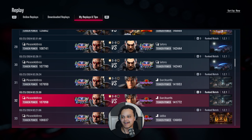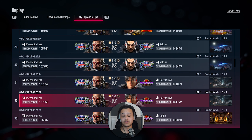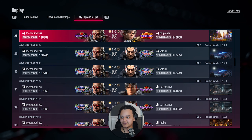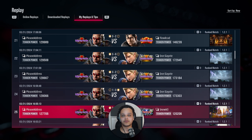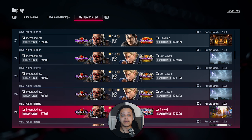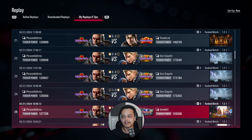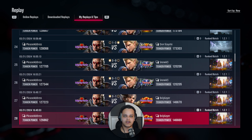Today we're continuing the series on how to escape a certain rank. We're going to be talking about purple rank. As you can see, I ranked up to purple rank. I'm going to discuss my thought process on how to tackle matchups and how to tackle fighting people in purple rank, because it is slightly different. I noticed a few things about purple rank players as opposed to red rank players.